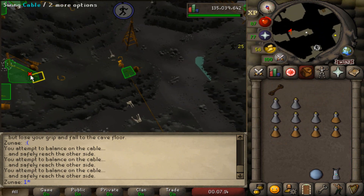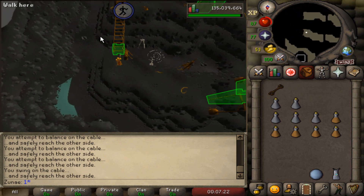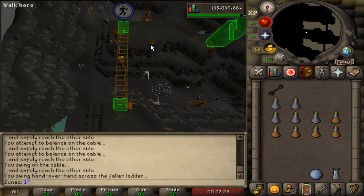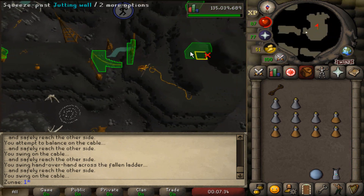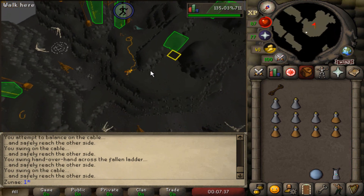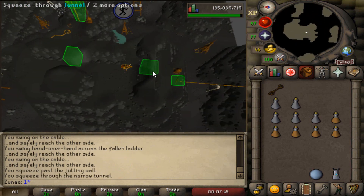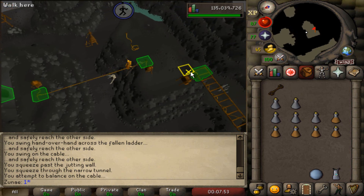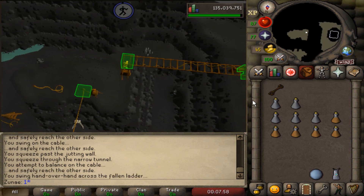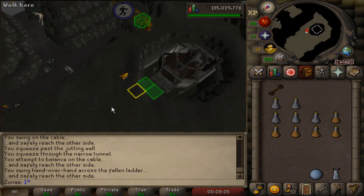He will also tell you to get some other items, but those are used for a very crappy range training method which is not worth doing whatsoever. You should only focus on the power box, the meter, and the cog. After he tells you what item you need, you have to make it to the end of the course. RuneLite's agility plugin makes this a piece of cake, since it tells you the click boxes of the obstacles by putting big green squares on top of them. If you fail the course, just head north to the ladder and repeat the process.